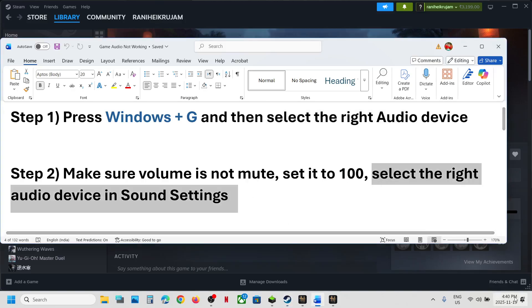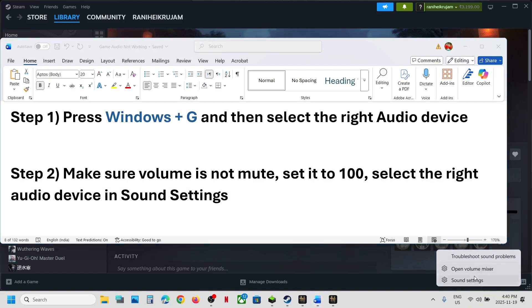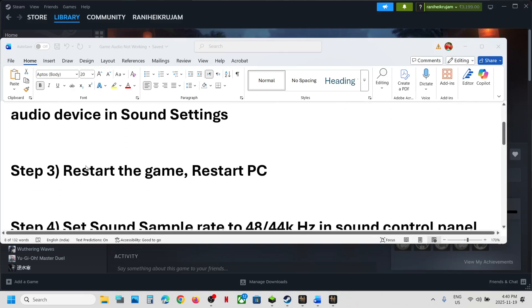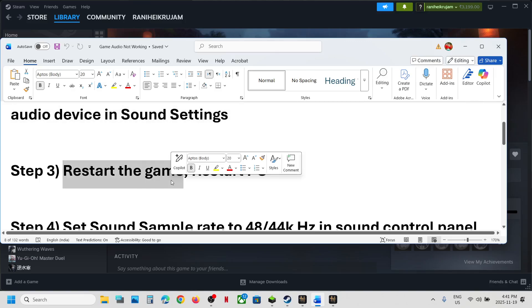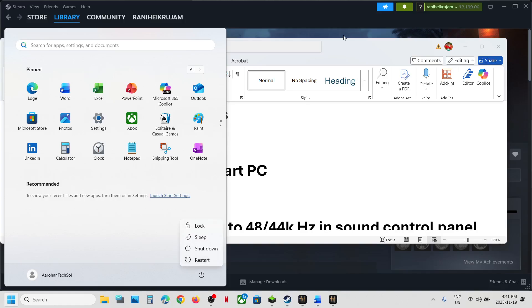Also select the right audio device in sound settings. At the bottom right you can see the speaker icon. Go to sound settings and make sure the speaker which you want to use is selected. For microphone also make sure that your microphone is selected. Now restart the game and check. If that does not work, restart the computer once and after the system restart you can check.